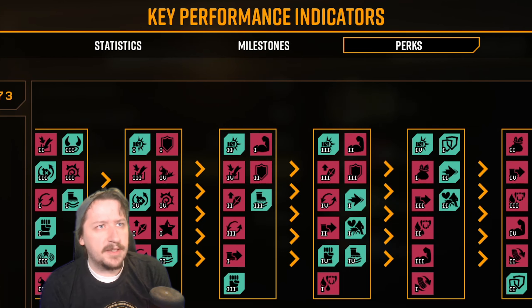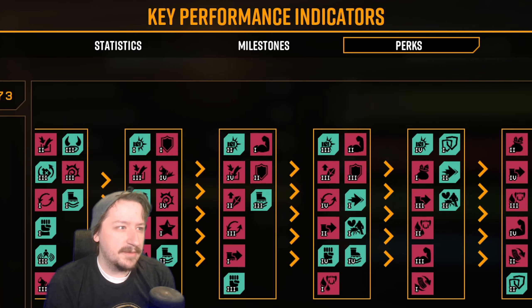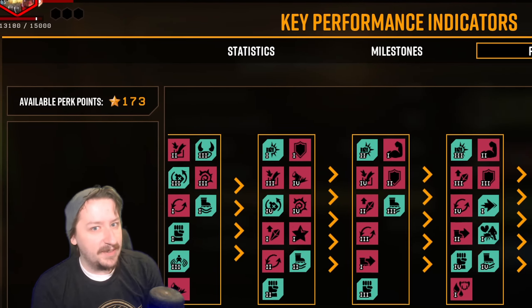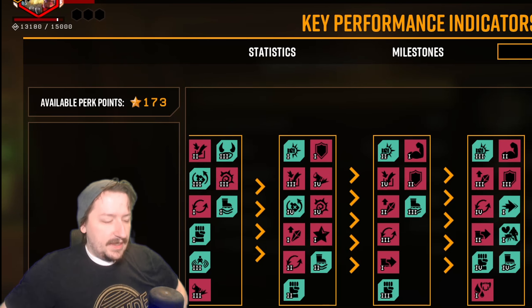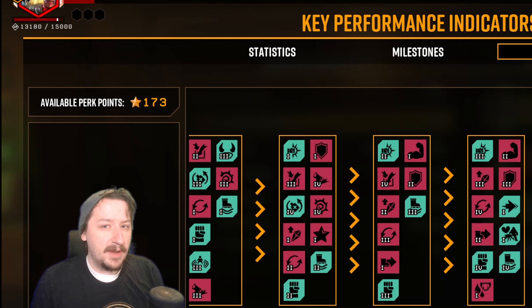There has been something that's been popping up recently, really ever since the seasons have started coming in, and that has been the amount of perk points that we actually have. Currently you can get every single perk in the game of Deep Rock and still have 173 extra points left over to spend on anything — but that's only if you've done absolutely everything to get these perk points. The first thing I want to outline is the amount of perk points we get compared to the amount of perks that we have.